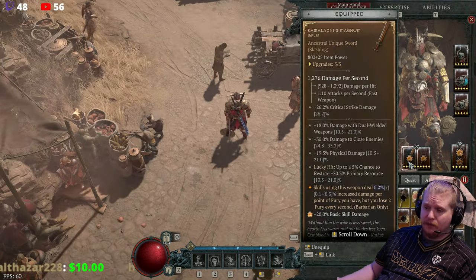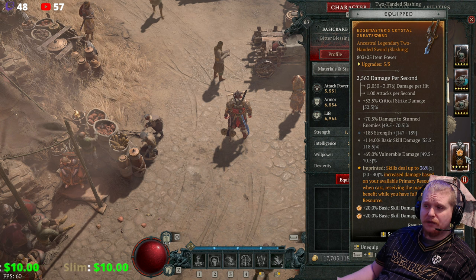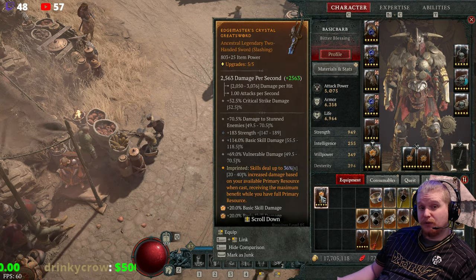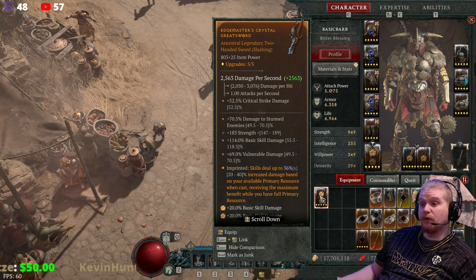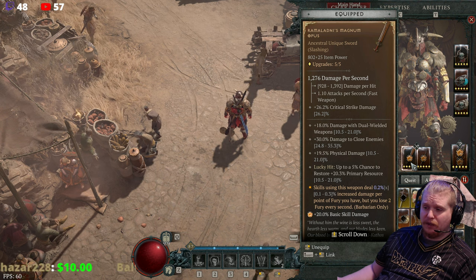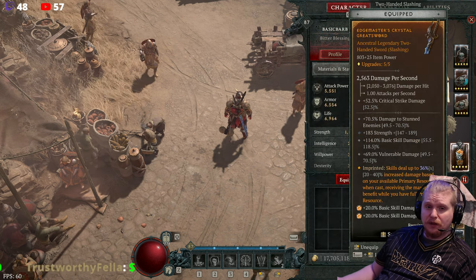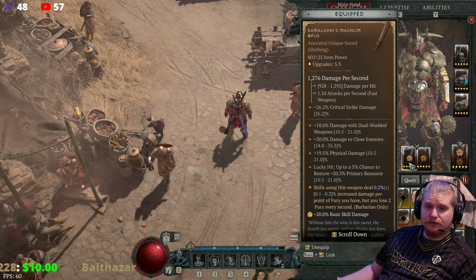If you combine that together with other items which increase your damage based upon your maximum resource — like the Edgemasters, which has a bonus to your maximum resource — this one gives 40% if you put it on a two-hander: increased damage based on your available primary resource when cast, receiving the maximum benefit while you have full primary resource. So what we're looking at is a weapon which gives a pretty massive bonus damage when we are at full primary resource, combined with Edgemasters giving another bonus for being at full primary resource. Together, we're looking at a pretty massive damage increase.